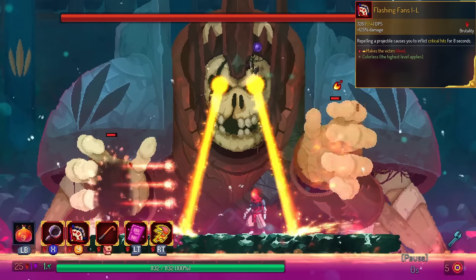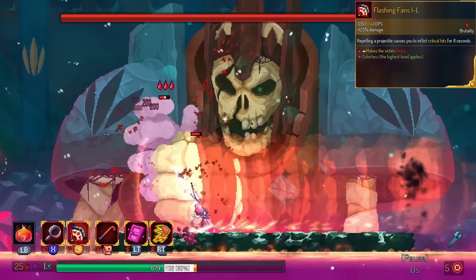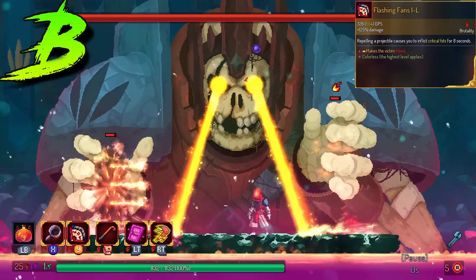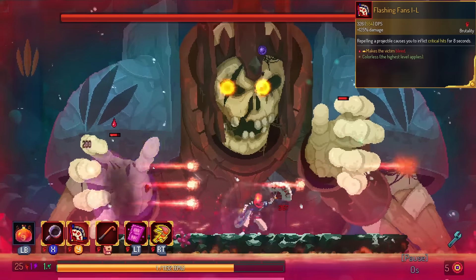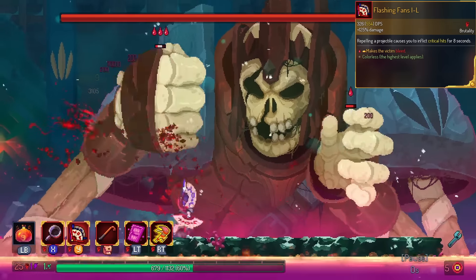Flashing Fans gets bleed on hit. I don't know why — might be a Mortal Kombat reference. This is in the B tier. It's not nothing because you get the chance of self-synergy, but it's not anything spectacular compared to some of the other legendaries out there.